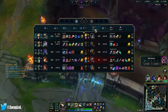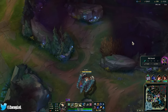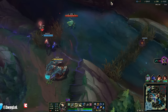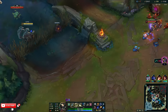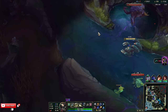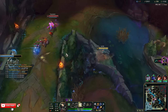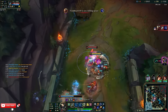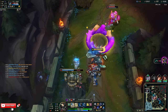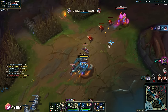You get Iceborne Gauntlet. Thornmail's pretty good versus their team — all four of them can auto-attack, and they have Sona. I don't think I can kill Zed, and if I waste my time on him I lose this turret. Give him objective bounty. His E does so much damage to me because it does max health damage.